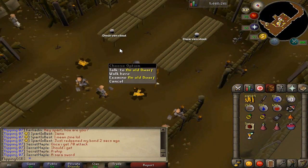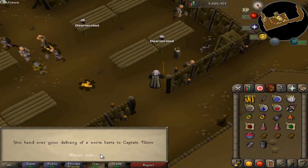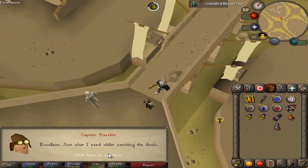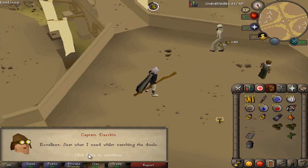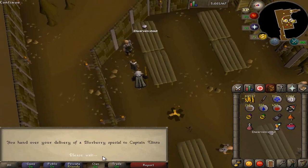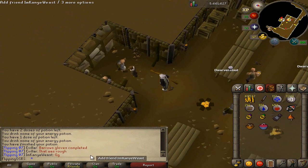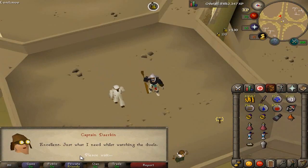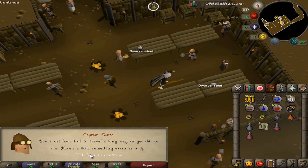Alright, we've started this method and we're on our first delivery. Delivery number two gets us three opals — not very good. Delivery three or four gets us nine sapphires — not too bad. Our next delivery gets us a bird's nest, that's interesting. Delivery number six gets three emeralds. Delivery number seven to Ninto gets three rubies — that's actually decently valuable compared to the other drops. Next delivery is ten sapphires, and then a delivery to Ninto nets us two opals.